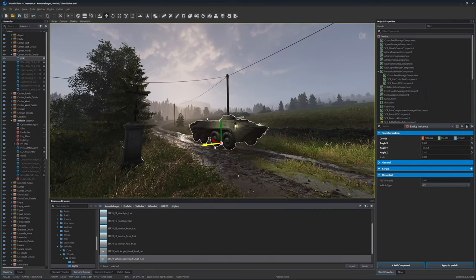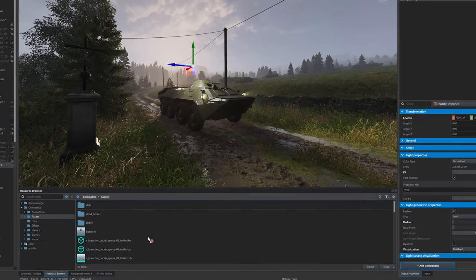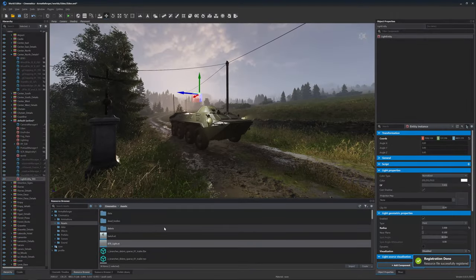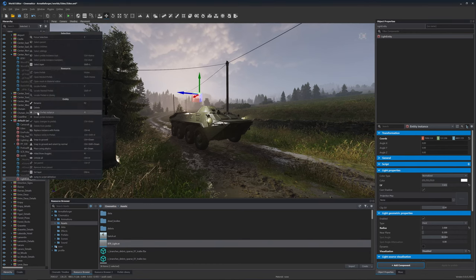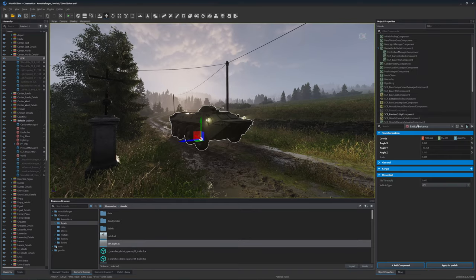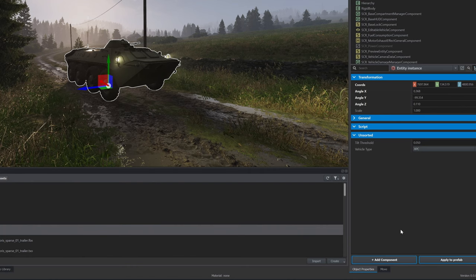But you see the light is just a static light — it doesn't move with the BTR. So just drag and drop the light into the browser and we create a prefab. Now we can delete the light from the scene because we will add it a different way.